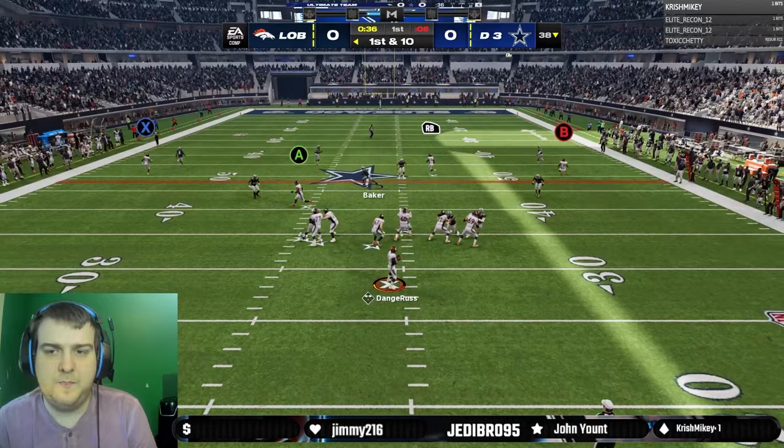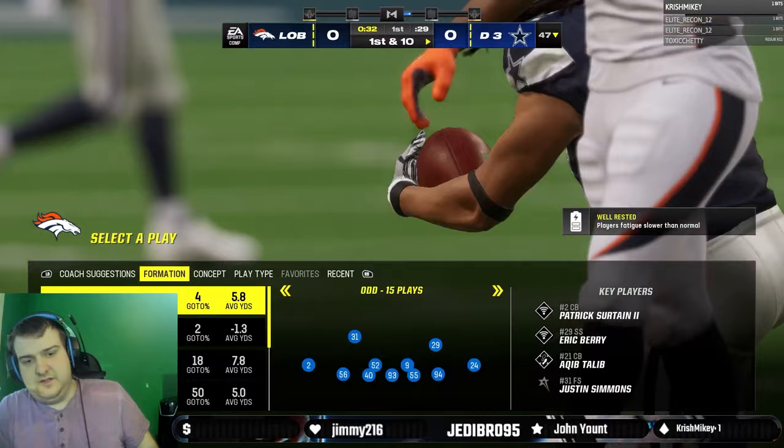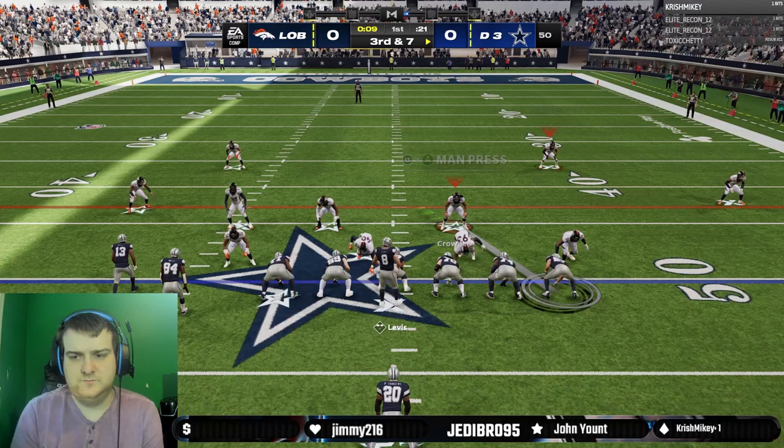There we go. Can Mims just straight up win this down the field? Threw it right to Channing Crowder. I thought Sutton would get by Crowder faster, but Sutton's too slow.